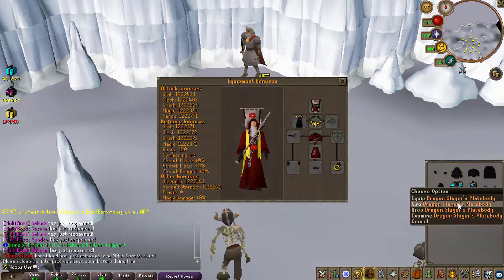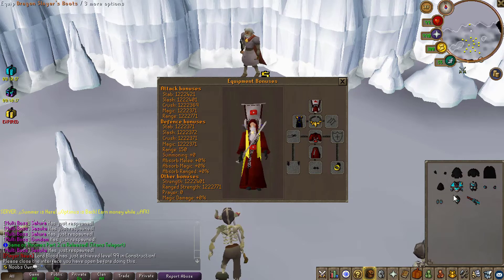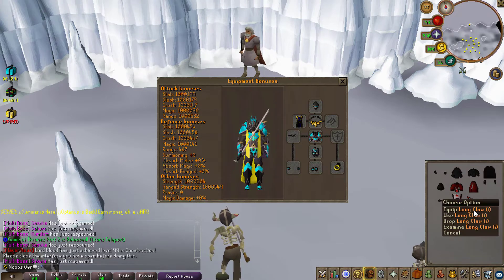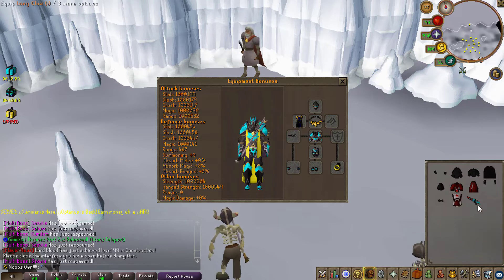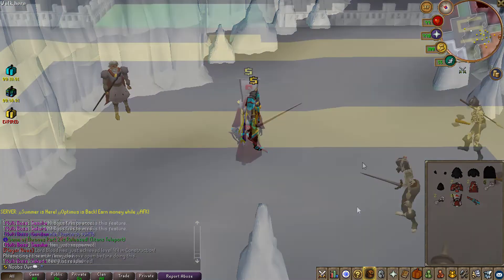I also want to show you the dragon slayer set you can get from part one of Game of Thrones. This is the full set, and it looks absolutely amazing — especially the long claw with the eye, which is the imbued version. That looks a lot better than the regular one, though the regular one also looks super clean.